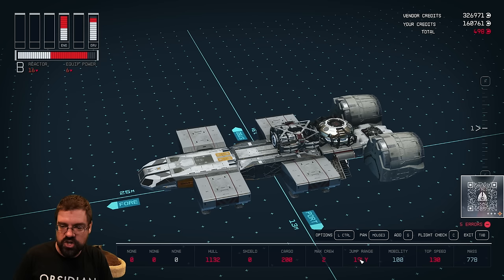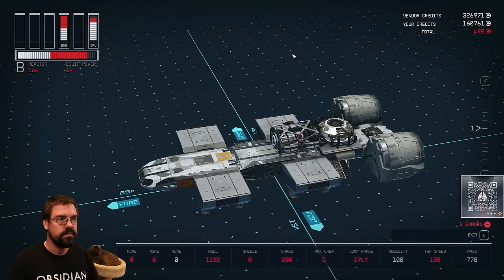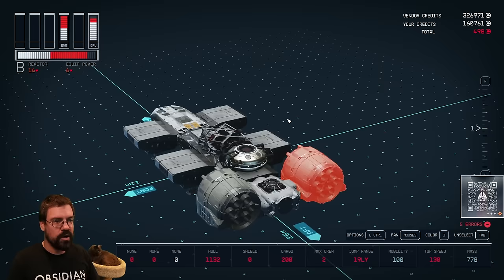There are some missions and some systems that require a minimum jump range, so it may get to a point where you need to strip down parts to lower mass or upgrade your grav drive to reach further locations. Can you put multiple reactors on your ship? No — most core components you can only have one of. You can only have one landing bay, one grav drive, one reactor. Anytime you try to add more, it will give you an error.